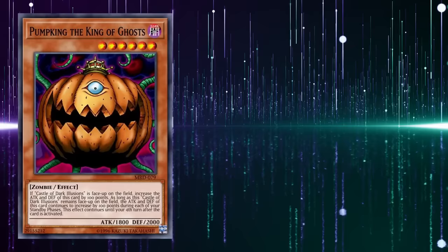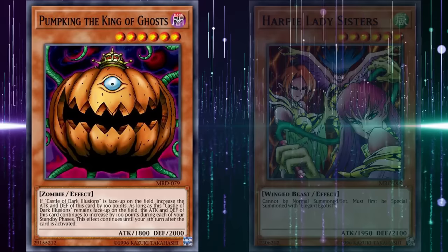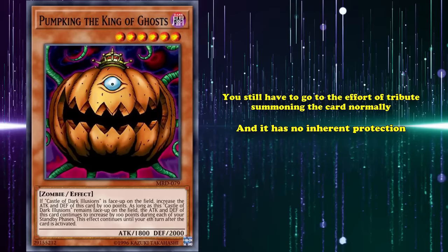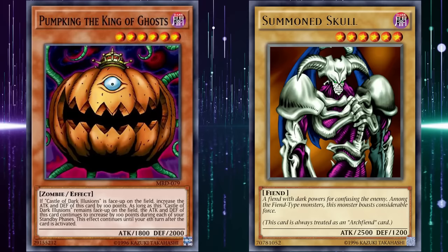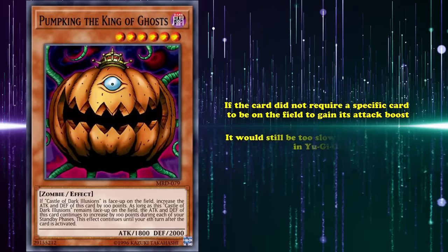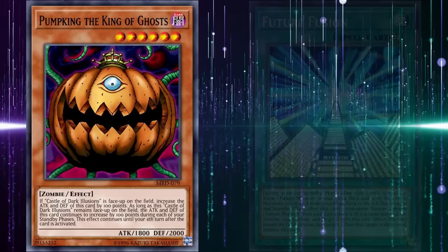For one, it has the same problem as Harpy Lady Sisters in that you need a nearly unsearchable specific monster on your side of the field first. But it isn't even special summoned from the deck — you still have to tribute summon it normally. It has no inherent protection, so it dies easily to the plethora of good spell and trap cards in the early era. And it takes forever to get to a good attack point value — taking 5 turns to almost get a Summoned Skull's stats was too long even back in old-school Yu-Gi-Oh. If the card didn't require a specific card on the field to gain its attack boost, it would still be too slow to play. That's why they abandoned mechanics that take multiple turns to resolve unless attached to a super good effect — and only gaining 100 attack and defense on a low-stated high-level monster is not a super good effect.